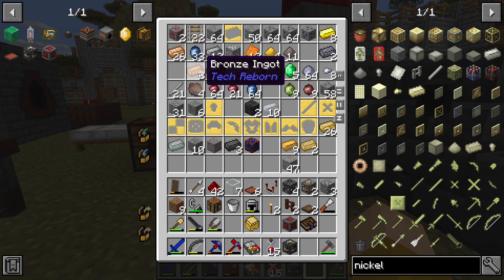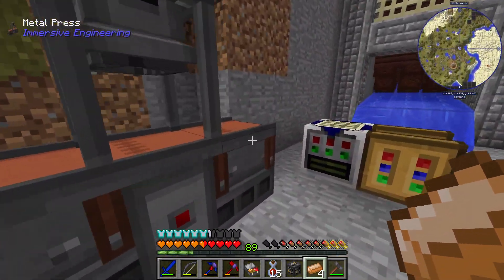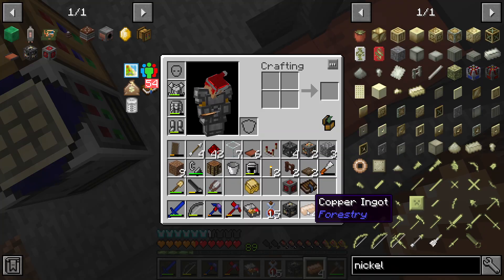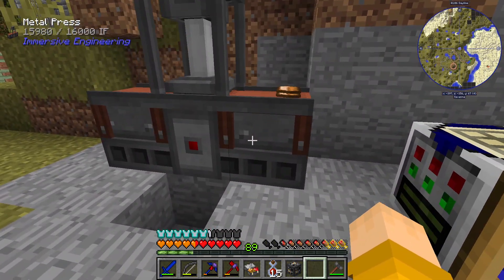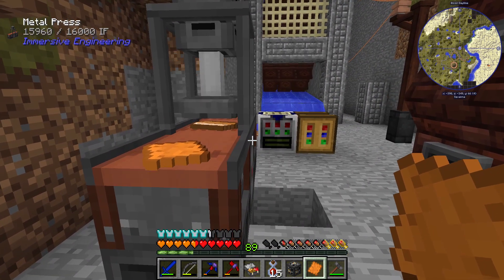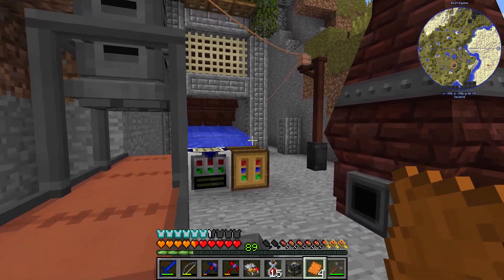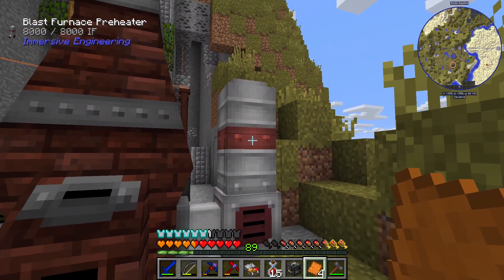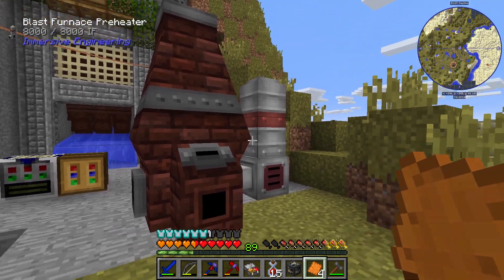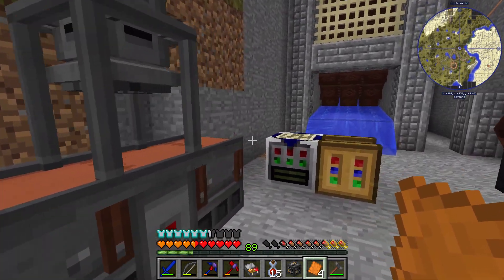I'll just grab four ingots — a small amount to test. Don't jump into the electrical cords, kids! There's one plate — it does one for one! That's awesome, that's what I was hoping. We definitely have enough electricity for it. I was so worried about power because the other machines required so much, but this barely uses anything. Looks like we have enough for quite a bit of stuff actually.